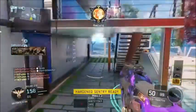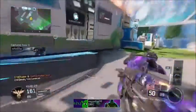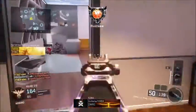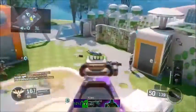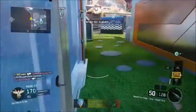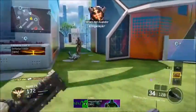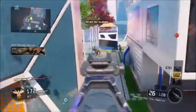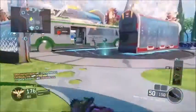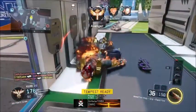For perk three I use tactical mask. Tactical mask isn't really needed unless you're playing Nuketown — Nuketown is crazy with stuns and grenades — so you need tactical mask so you don't get stunned mid-game. If you're not playing Nuketown and you're on normal maps, I highly recommend blast suppressor instead. Blast suppressor hides you from enemy radar every time you slide or jump in Black Ops 3.